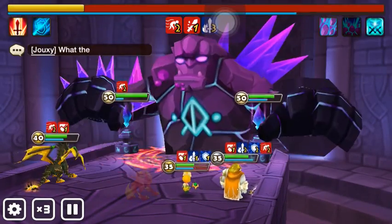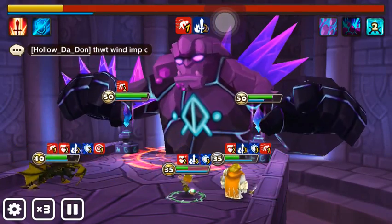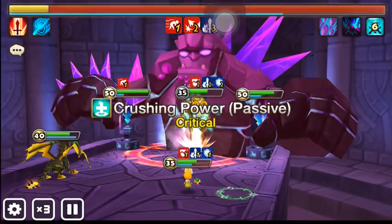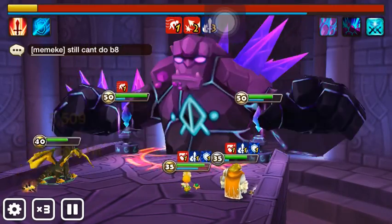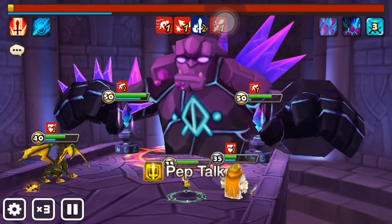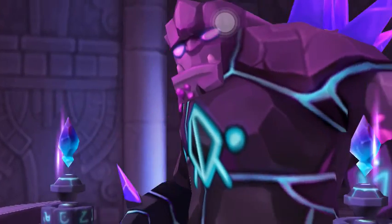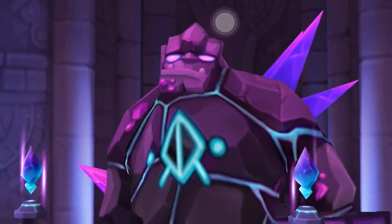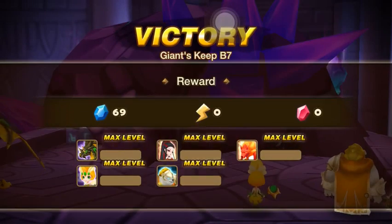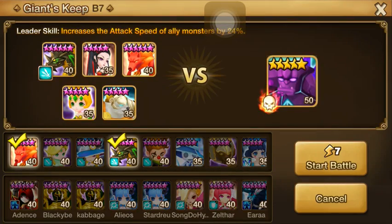I guess what we're gonna have to do is just focus on that tower there, see if we can get some heals on Jameer. That is crazy. I'm still trying to understand it — Jameer's defense is not really much higher than Hua's, maybe a couple hundred, but it's just crazy how strong that is.